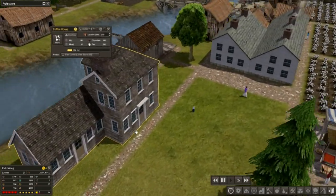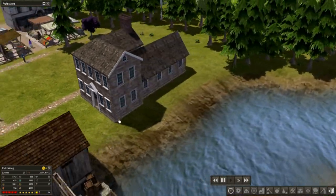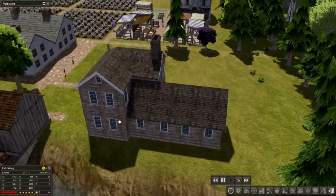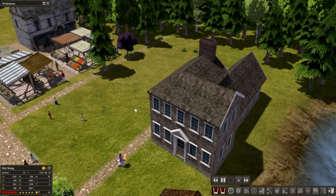Oh, this is so cool. This coffee house is amazing. Like seriously, it is such a cool little building. Look at that. Such a nice — I like this view. This view with the market, that's a beautiful view.